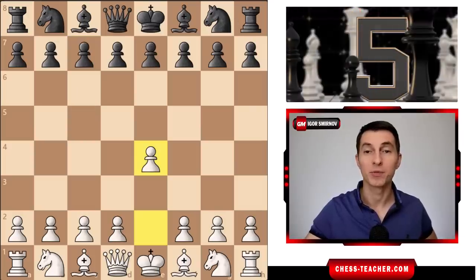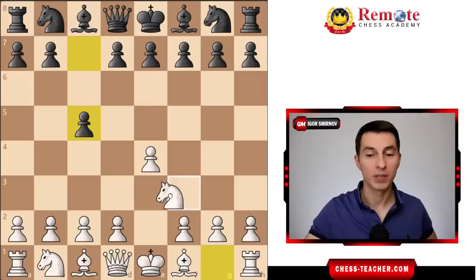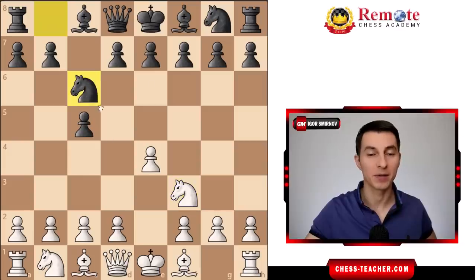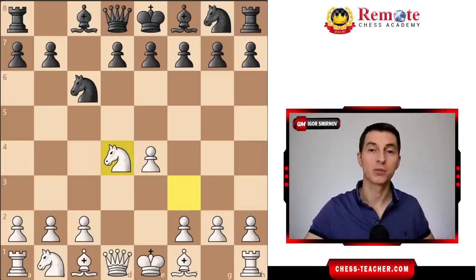It starts off with white playing the first move pawn to e4 and black responding pawn to c5. The most common response is pawn e5 but c5 is a close rival. After c5, white normally gets into the open Sicilian defense by playing knight to f3, and then let's say black goes knight to c6, pawn to d4, and exchange of pawns in the middle of the board. And here comes the first most common error that I see millions of people keep playing.